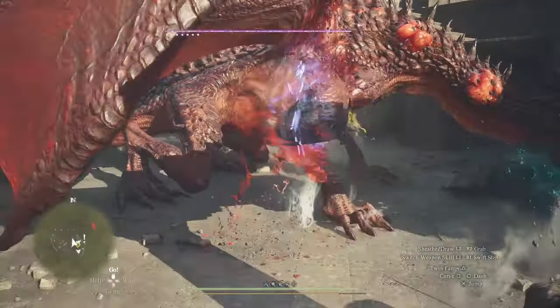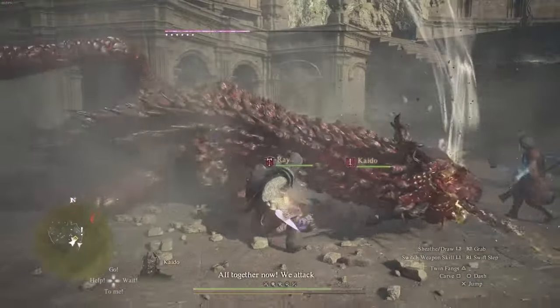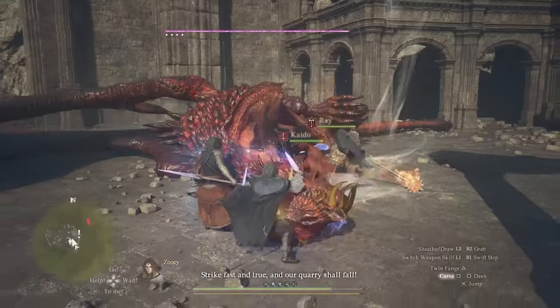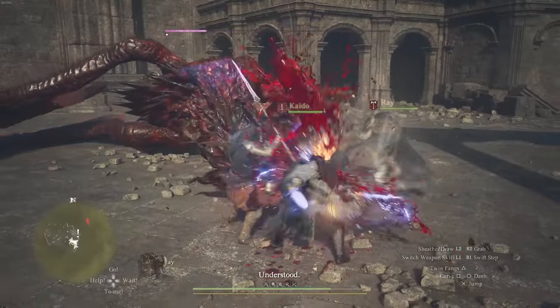When the dragon comes down, it's quite simple. You just got to take out all those sacks on it — you got to destroy those. Those are its weaknesses. Once you take out all of them, it falls down on its face and you can just go to town on its face. I'm playing as a Thief at around level 42 in here, and this was brokenly easy to smash this thing up.